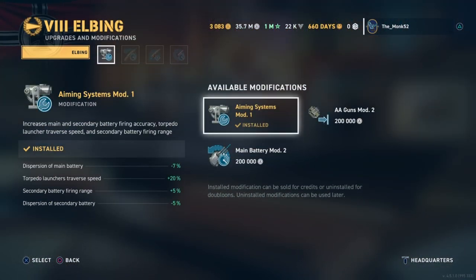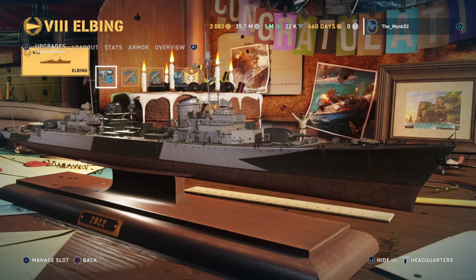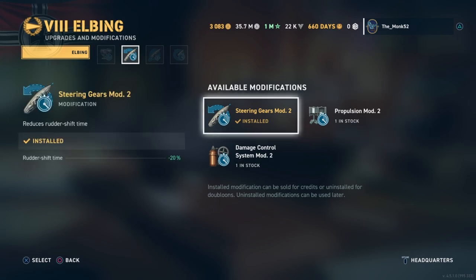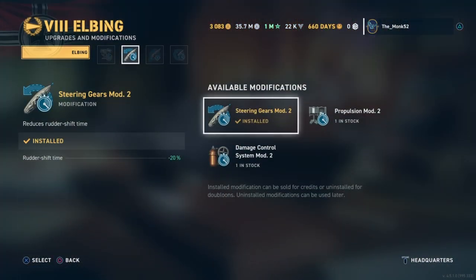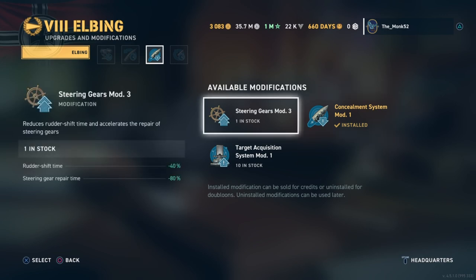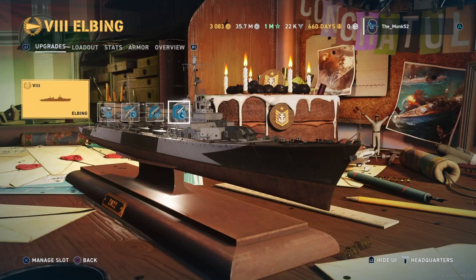Let's look at the modules. First recommendation is aiming systems. Main battery mod is not a bad choice, but the 5% additional reload time isn't worth it. I like the additional accuracy plus additional torpedo traverse speed. Second module, I recommend steering gears over propulsion — the steering is pretty atrocious, borderline Yamato with 890m turning and a 5.7s rudder shift with the module on. I run concealment mod over steering purely because there's 5% incoming dispersion and concealment still helps. Main battery mod is what I'd recommend, but if you want a more comfortable build, the gunfire control mod is a good viable option.